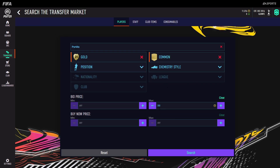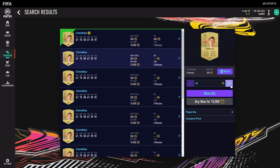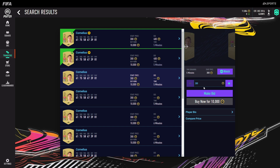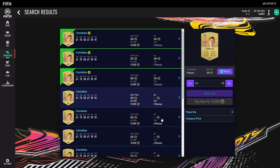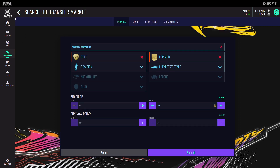This Portillo guy, I know he goes for 500 coins. We bid on him for 400 coins, so at the end we make a decent 75 coins a piece. This Cornelius guy goes for 500 coins as well. You could easily pick him up for 350 to 400 coins. Make sure to try a couple of those 350 bids because maybe you get some luck and actually get him for 350 coins.